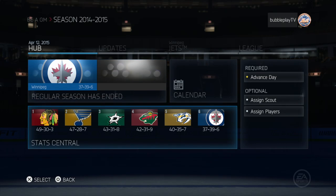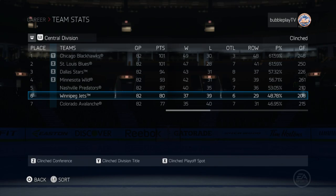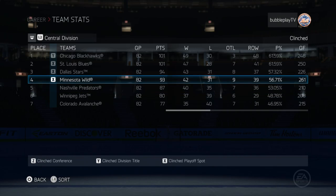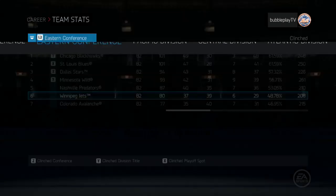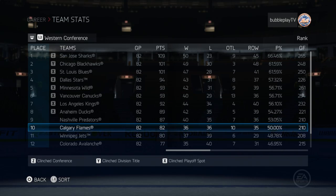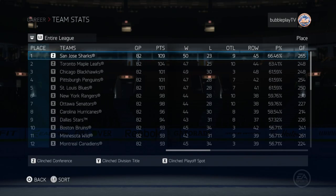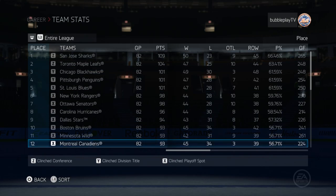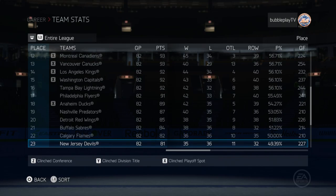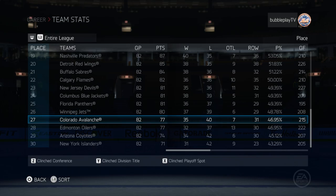Let's look at the standings — we are not in the playoffs. We are sixth in our division. 80 points — it's pretty decent. Looking at the Western Conference, we were nine points out, so pretty close. What kind of draft pick will we have? It will be exactly a top five pick — that's wonderful. Hopefully we can get some decent prospect.